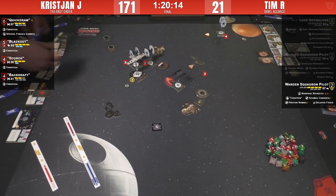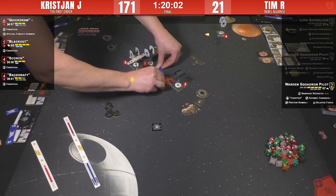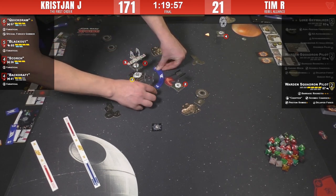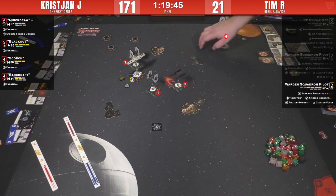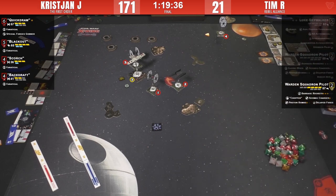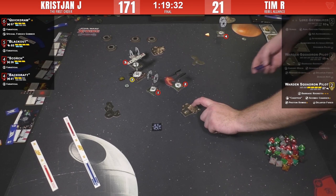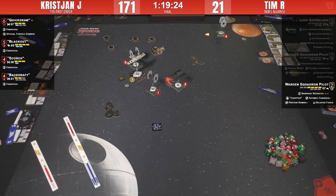Christian decides to keep engaging — going two straight rather than disengaging, preferring an obstructed shot. He takes damage from a bomb but doesn't care at this point. Quick Draw does another sloop — getting sloppy. There's no shot for the K-wing this round. Quick Draw avoids being in a bombable spot and target locks instead. Tim manages to arc dodge all shots. The Proton Bomb fuse runs out. Blackout takes a tag and drops one more. The next Proton Bomb will be dropped next round.